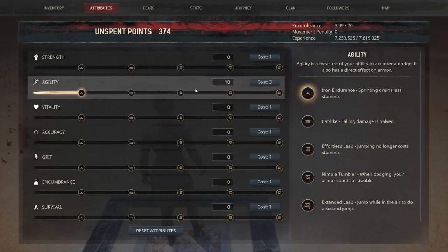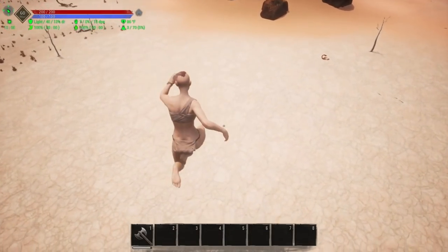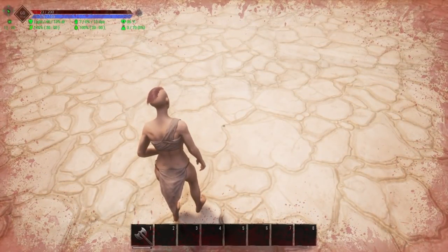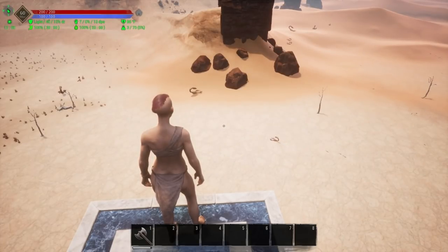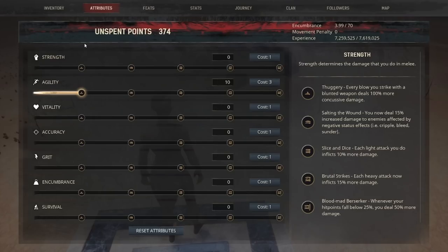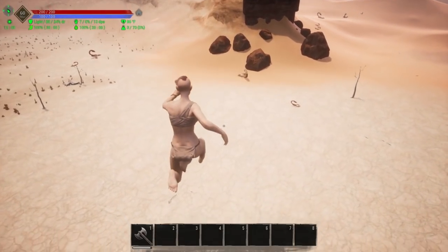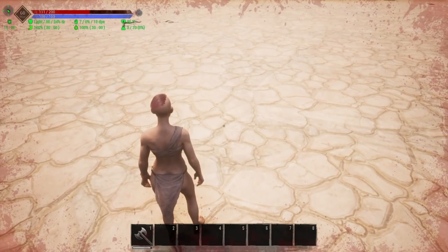The next perk is Cat-like — falling damage is halved. We jump off before having the perk and end up with 23 health points out of 200 remaining, meaning the fall took 178 hit points. Now we purchase that second perk and jump again — we go down to 111, which is 89 hit points lost. That is exactly half of 178, so the perk works as described.